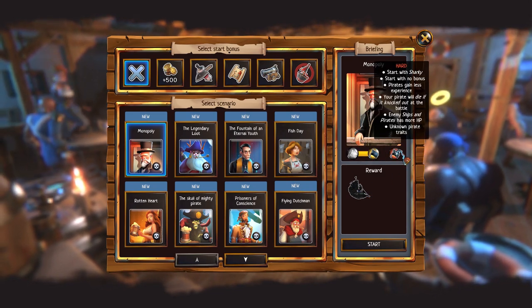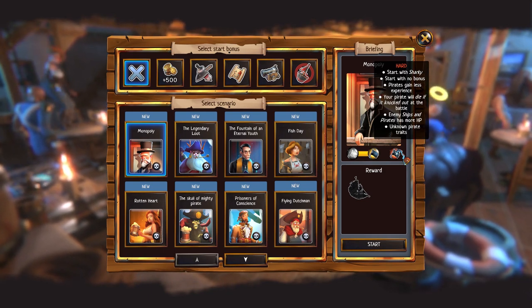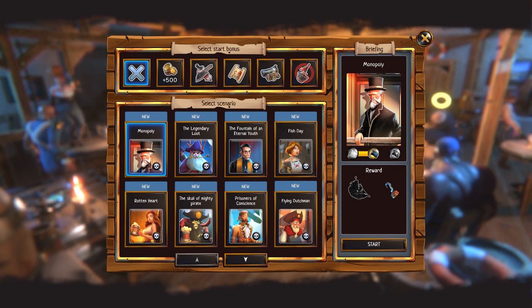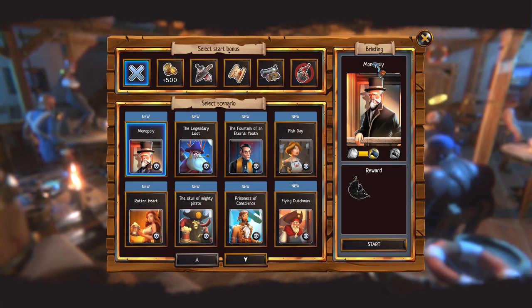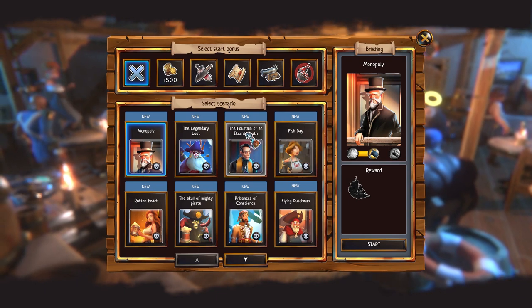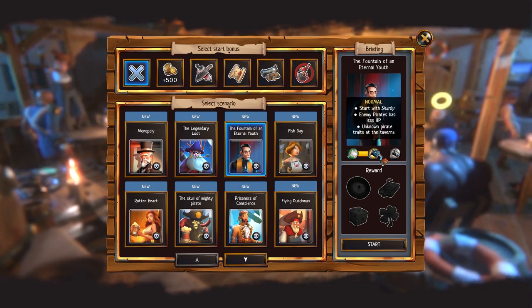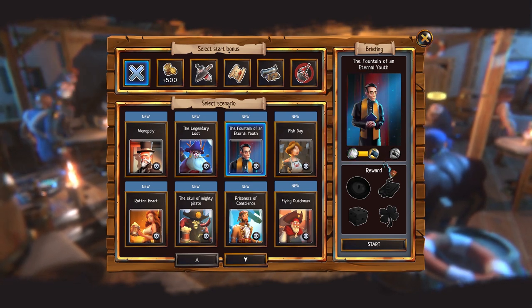Or we could put it on hard mode: start with no bonus, pirates gain less experience, pirate will die if knocked out - so permadeath - and enemy ships and pirates have more HP. Well, that doesn't sound like the Wee Hours at all. We do normal, normal, normal here.